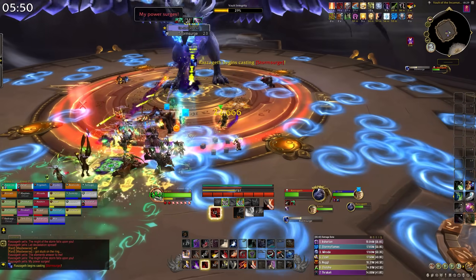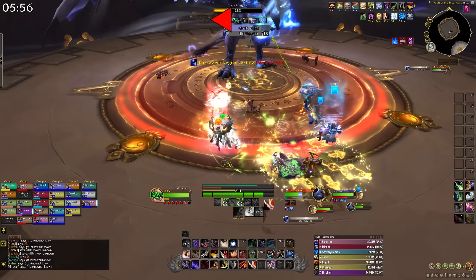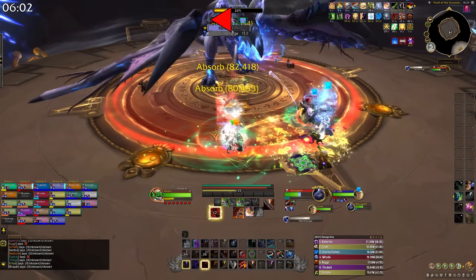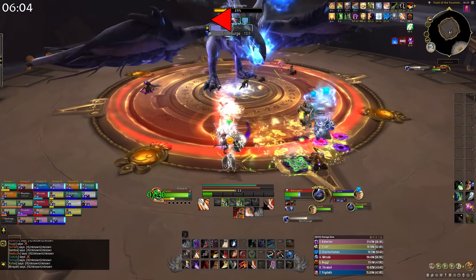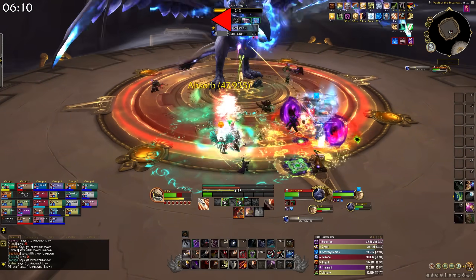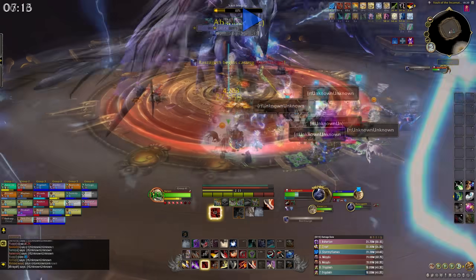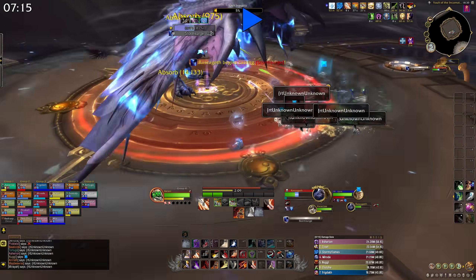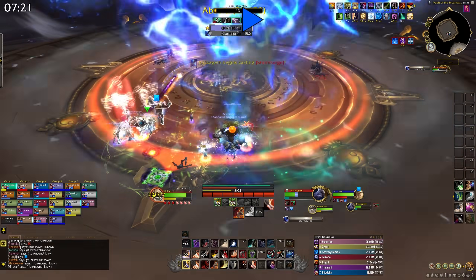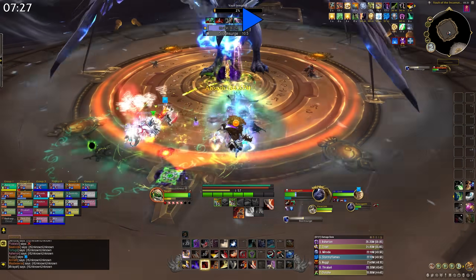The main ability in this phase is Storm Surge. Every player gets a positive or negative charge debuff. Standing near the same debuff gives you a huge damage and healing buff, but standing near the opposite debuff deals damage. Make two stack points — one positive, one negative — and everyone stacks on their designated marker. On heroic, standing with the opposite debuff deals AoE damage to everyone around you, so get to your stack point quickly. Maximize your buffs here because the boss also gains a shield you need to break. While the shield holds, the boss deals ramping raid-wide AoE damage, and if you fail to break it in time, your entire raid gets a very nasty long-lasting debuff.